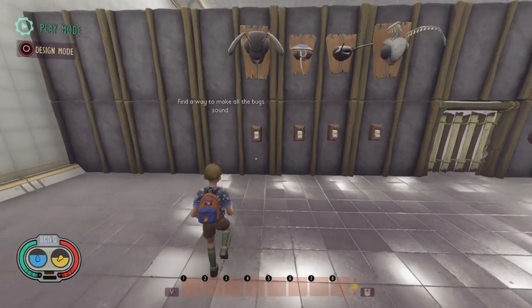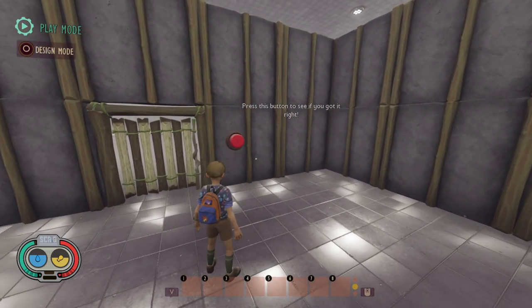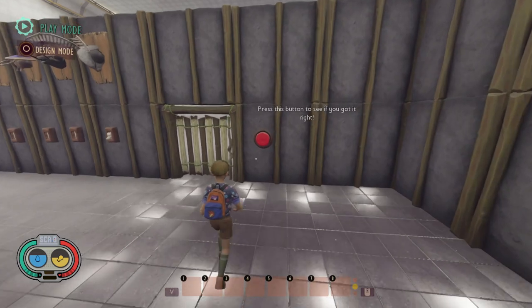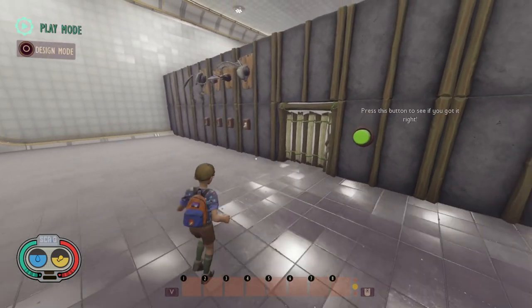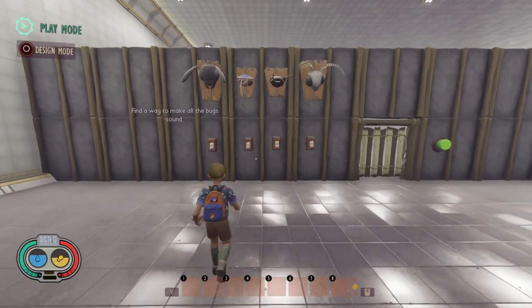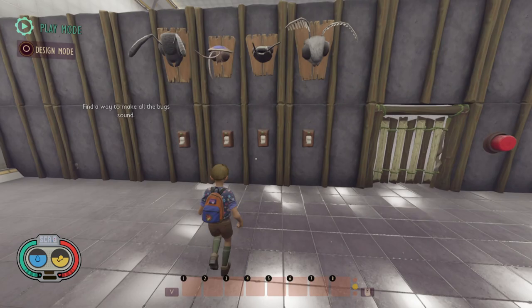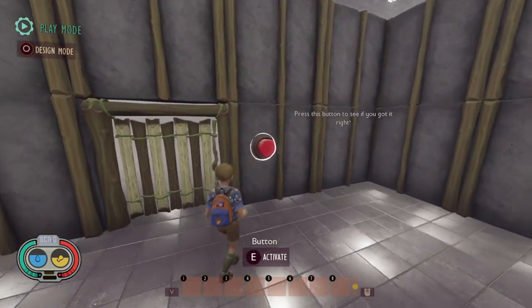As you can see if we come over here it says find a way to make all the bugs sound and then press the button to see if you got it right. So first of all let's go ahead and just press the button and see what happens. As you can see the firefly, the stink bug and the moth sound played. So what happens if we flip one of these switches? Let's go ahead and flip this one and see what happens.